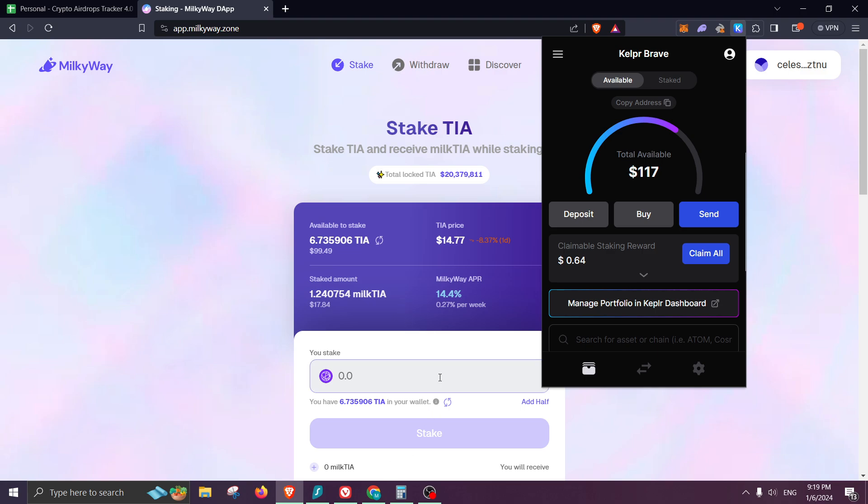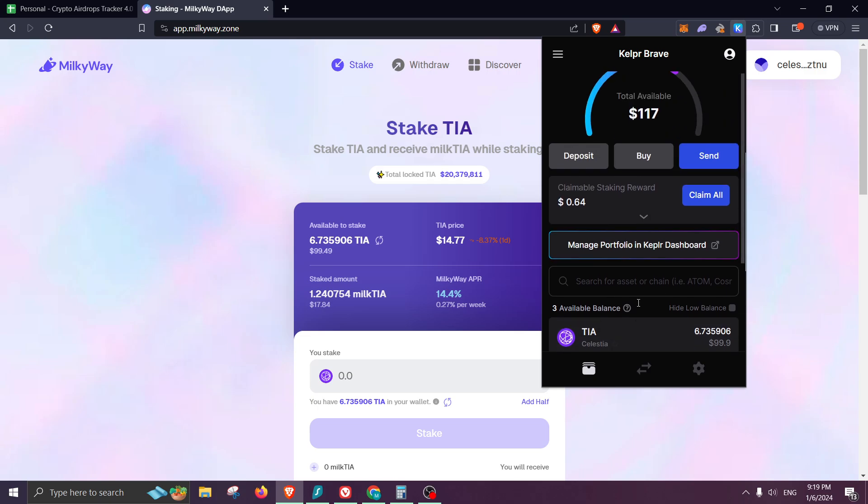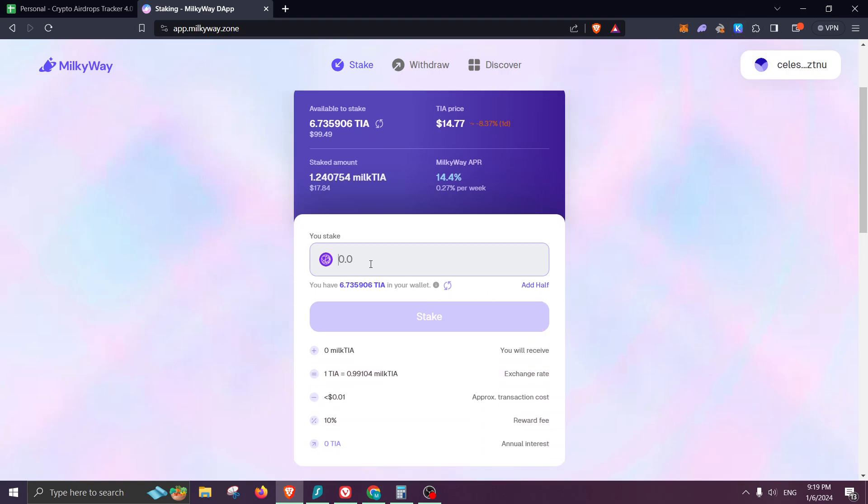There is nothing set in stone — just make sure you reach an amount you're comfortable with. For me it will be 10. Once you have your funds on Celestia, go to the Milky Way website — I'll add the link in the description. Connect your Keplr wallet and then we'll stake. I have 6.73, so I'm going to do 6.5. Let's go ahead and stake.